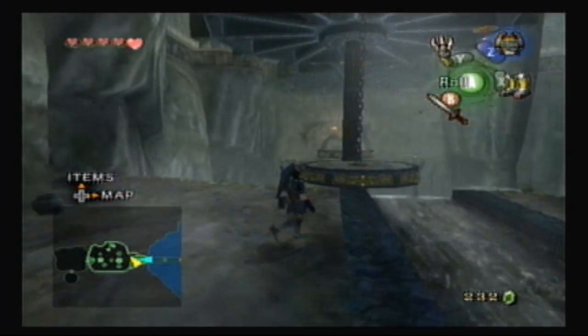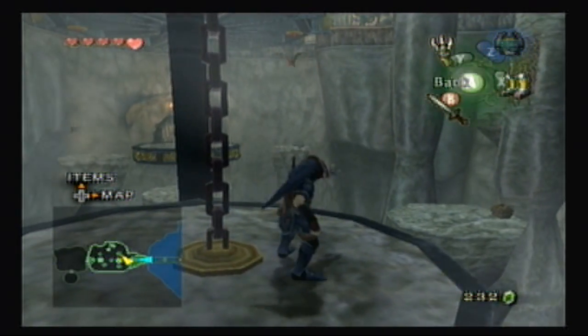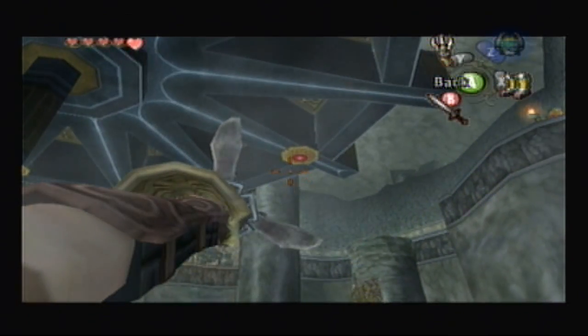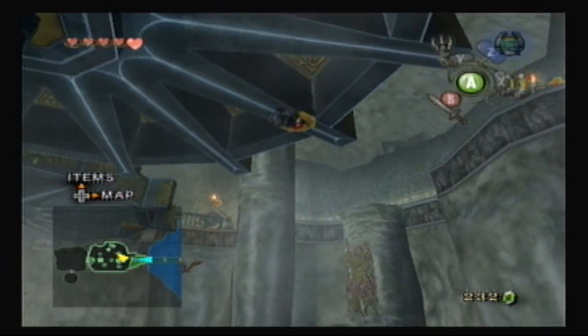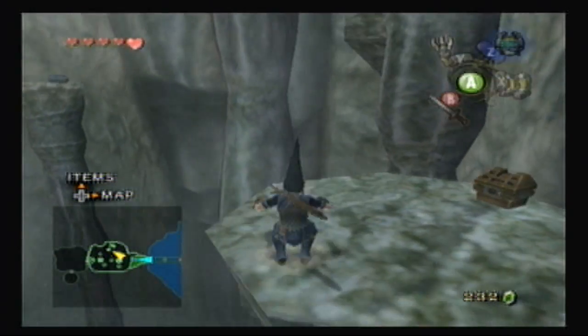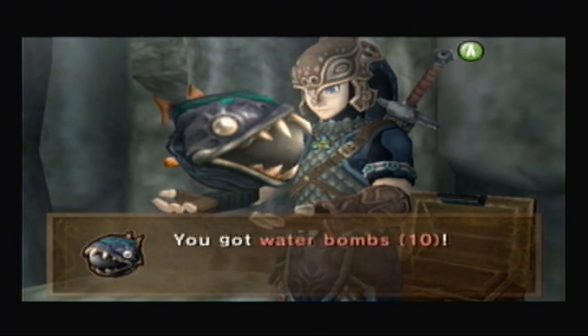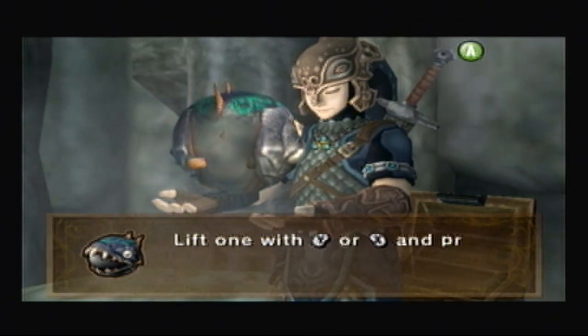Here we are again. Later on, these platforms will be rotating once I get the water turning, which will get the gears moving. But right now you have to use the clawshot to work your way across the room. I think there are just some rupees in here — nope, they're bombs.